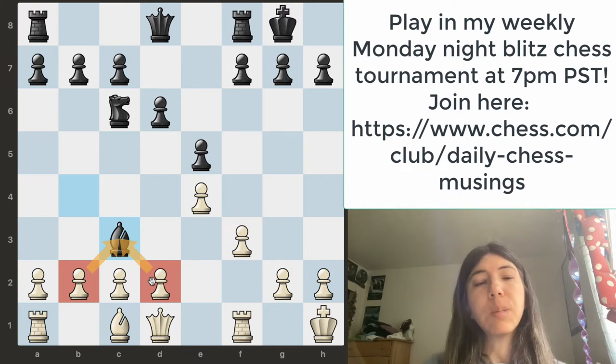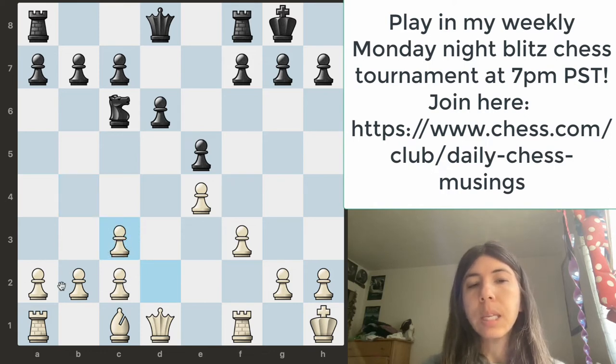In this position, we want to take it with the D pawn. This would be great because all these four pawns are together. But if we took it with the B pawn, this is not going to be quite as good because notice that the A pawn is all by itself. So that's not too terrific.